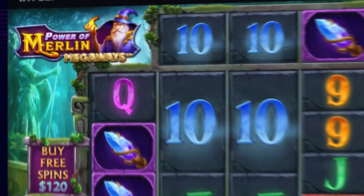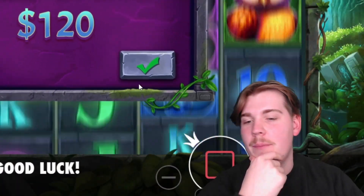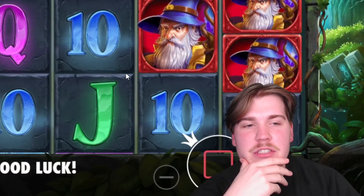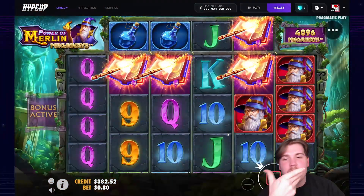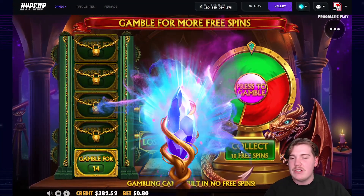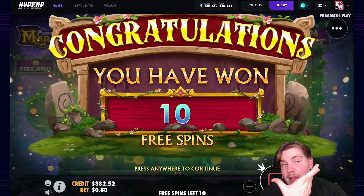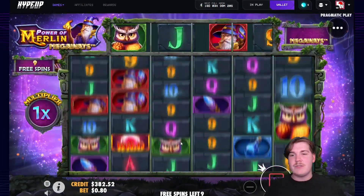All right, back here again on Haro Merlin Megaways. We are on HypeUp, 502 on the balance. We'll get right into it with a 120 bonus buy. I think our next bonus buy is going to be a 150. I've been loving this slot — we've had two absolutely insane wins on here. We might gamble to the top today. In one of our last videos we actually gambled to the top.